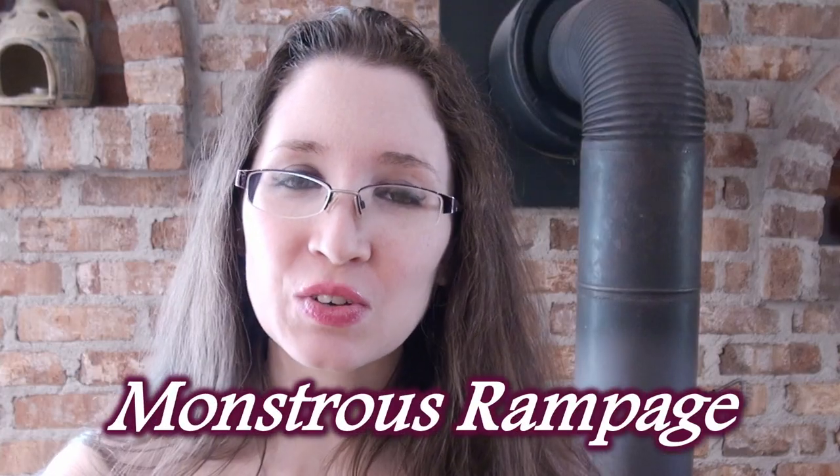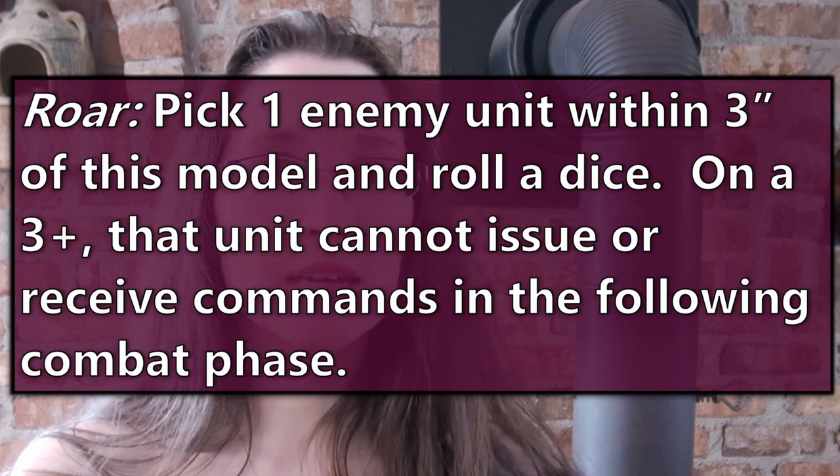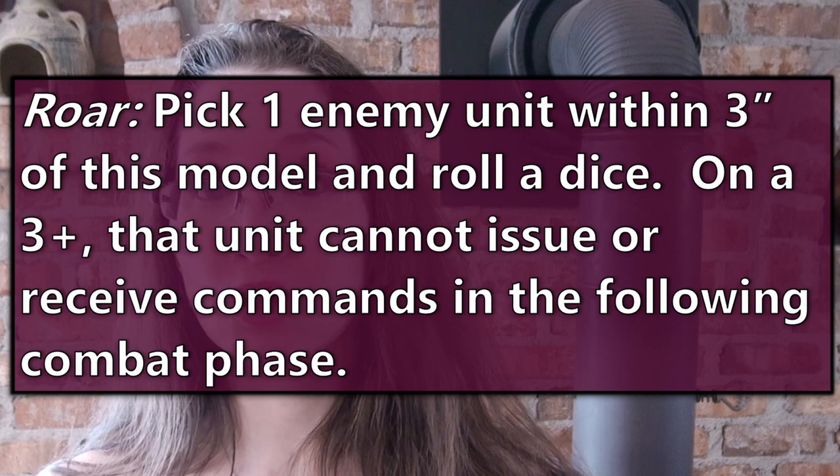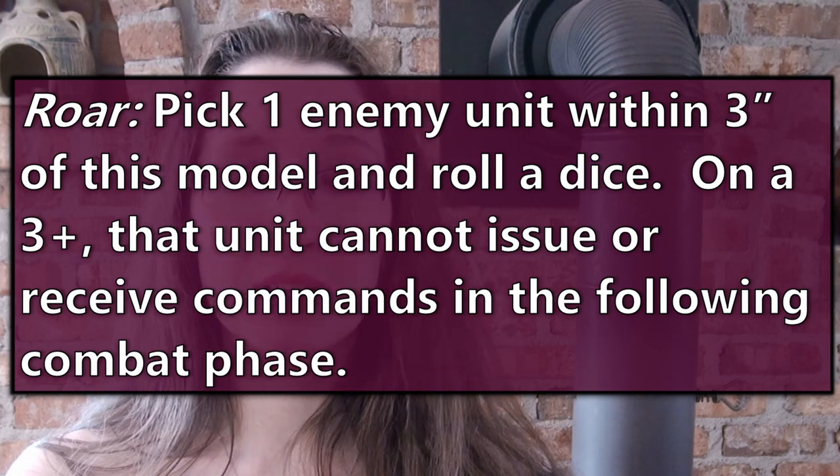Number 9: Monstrous Rampage. Monsters now have something called Monstrous Rampage. Each player can carry out one Monstrous Rampage at the end of the charge phase with each friendly monster that they have. The Monstrous Rampages are as follows. Roar: pick one enemy unit within three inches of this model and roll a dice. On a three plus, that unit cannot issue or receive commands in the following combat phase — they can't hear because the monster roared.